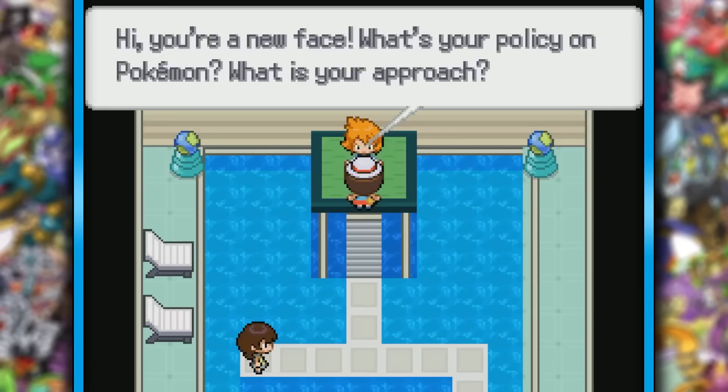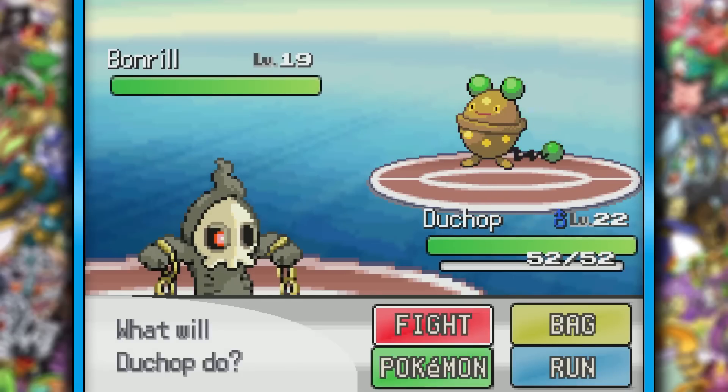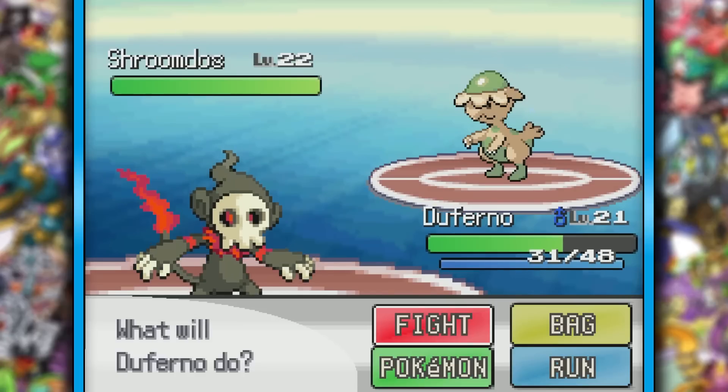What are the odds Misty is a Rock-type trainer? She starts off with a Bon Rill, but I don't think it'll be a problem for Dewchop. It's a Fairy-type — well, that didn't go as expected. At least Dewferno cleans up, and Shroom-Dos shouldn't pose a threat. Can we get a round of applause for this Cranidos and Shroomish fusion? It's phenomenal. I'm so sorry I have to kill you.